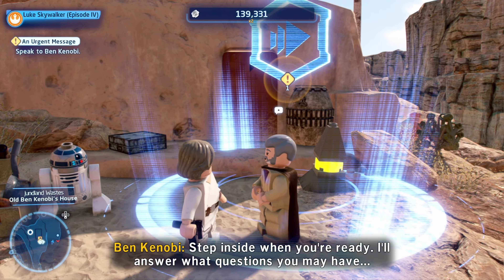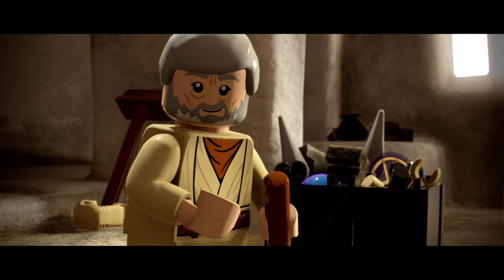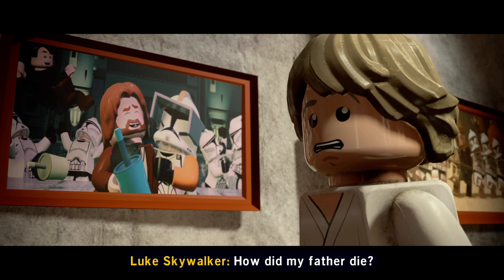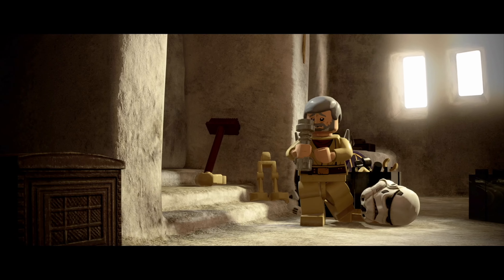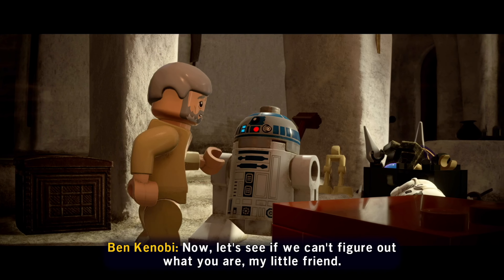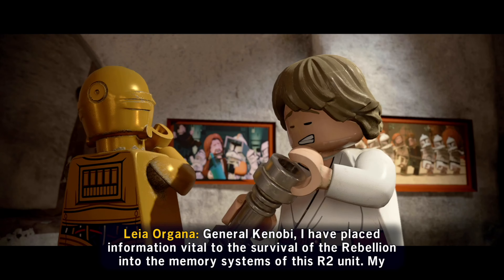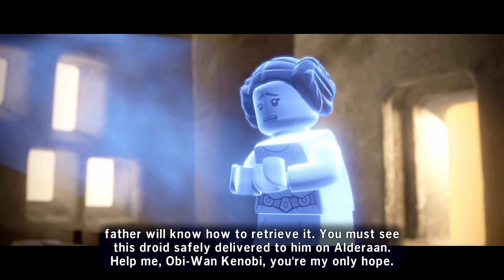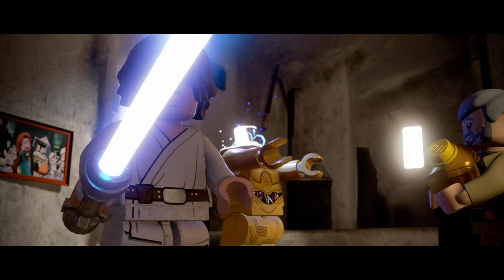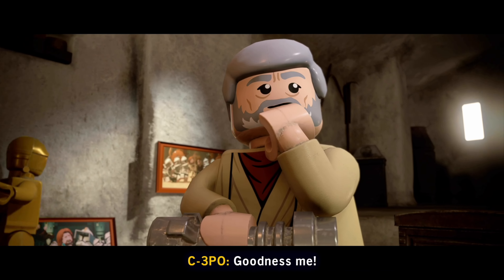Step inside when you're ready — I'll answer what questions you may have. You fought in the Clone Wars? Yes. I was once a Jedi Knight, the same as your father. How did my father die? Awkward. Your father's lightsaber. General Kenobi, I have placed information vital to the survival of the Rebellion into the memory systems of this R2 unit. My father will know how to retrieve it. You must see this droid safely delivered to him on Alderaan. Help me, Obi-Wan Kenobi — you're my only hope. You must learn the ways of the Force. I've got to get home, it's late.